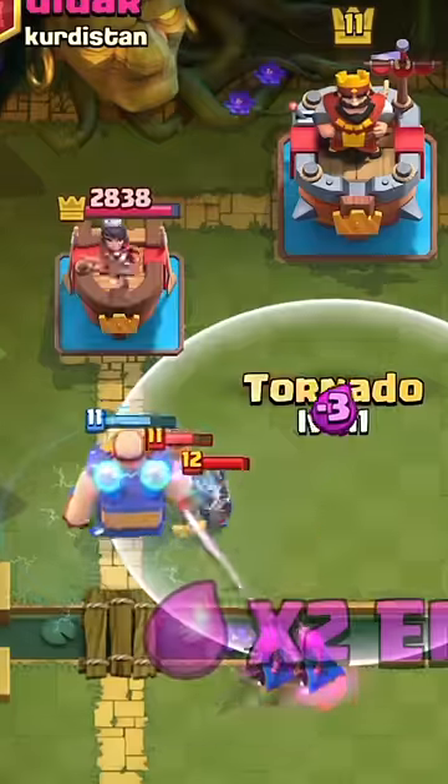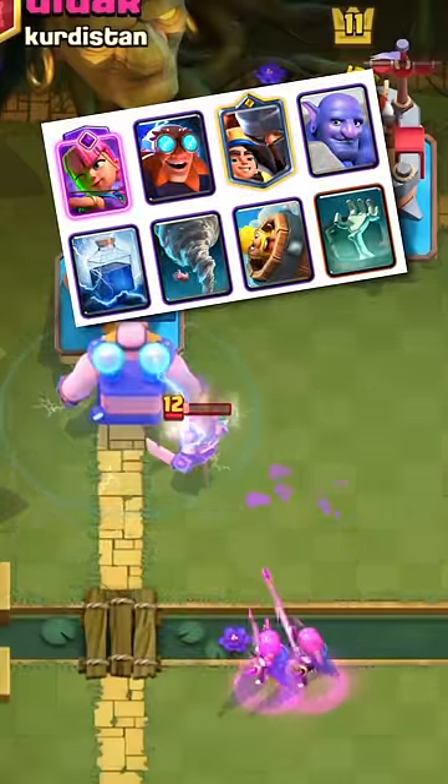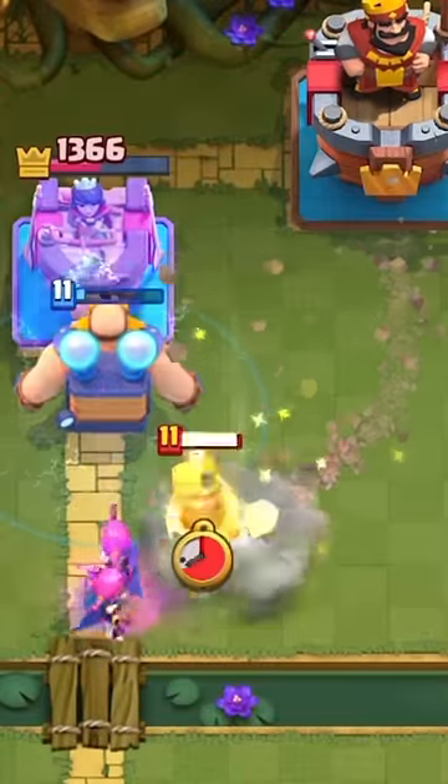At number 22 is the Electro Giant. The Electro Giant has found itself in the center of a few meta decks as a response to other decks running around, and these decks have been very strong recently. The extremely high result floor using the Electro Giant basically makes it impossible to screw up.